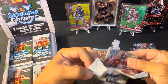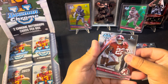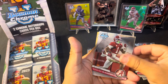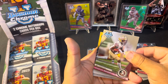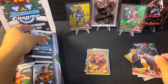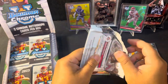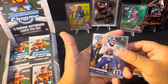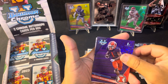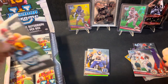Trying to go a little fast but not too fast, because like I said it's the first-time ripping review for hobby. I've already done two boxes of blasters. Justin Haynes, Kool-Aid McKinstry, Winston Wright, and a Makai Lemon. All right, Riley Leonard from Duke, Kendall Milton, Isaiah Williams, and Julian Fleming from Ohio State.